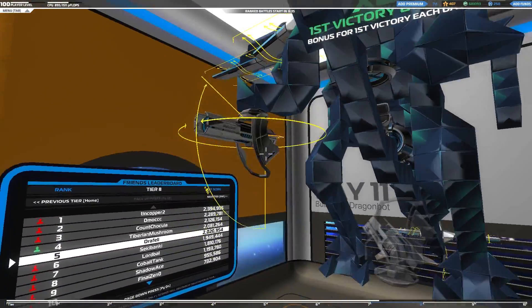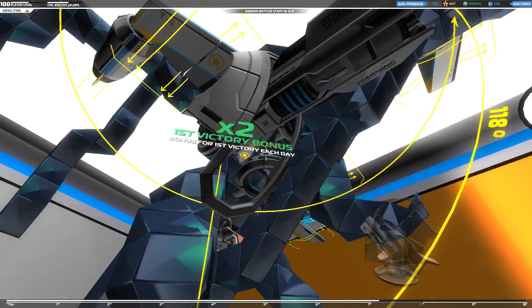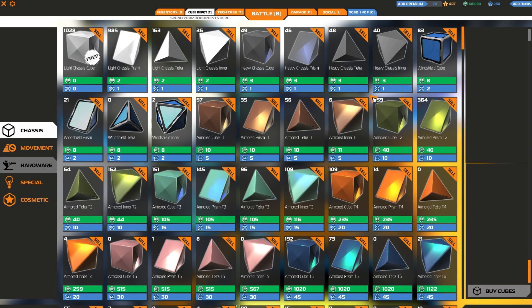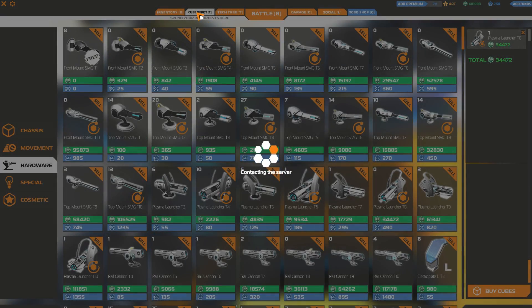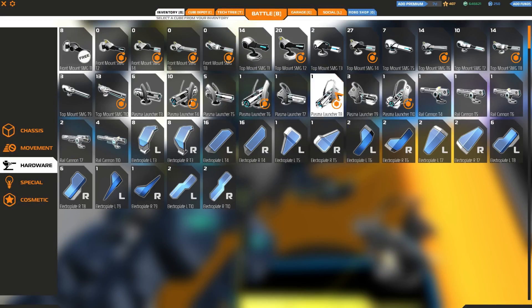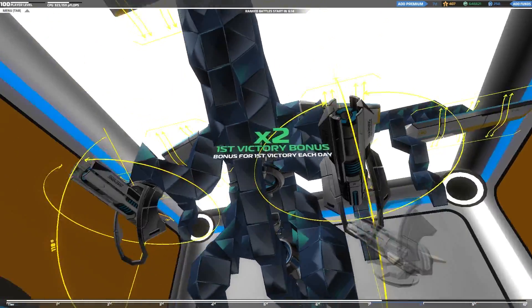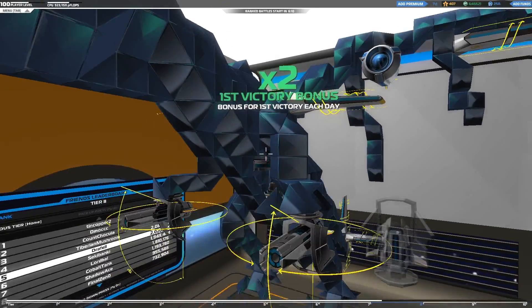So first thing we need to do, I need to grab another one of these plasma guns, which this is a tier 8 - tier 8 plasma. I could probably fit tier 9s on here, but we'll go with the tier 8s for now. There's space there for bigger weapons.